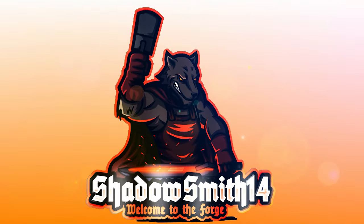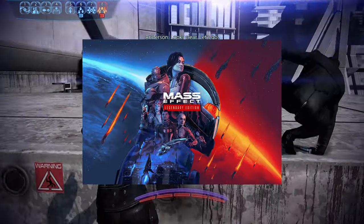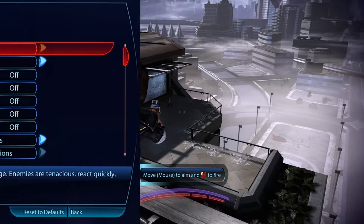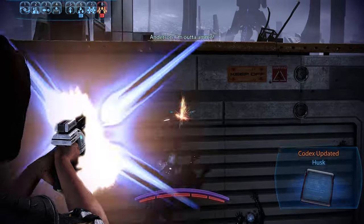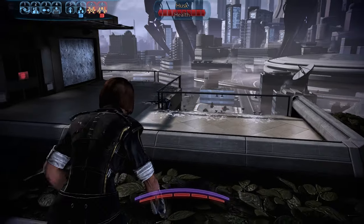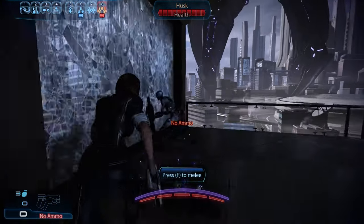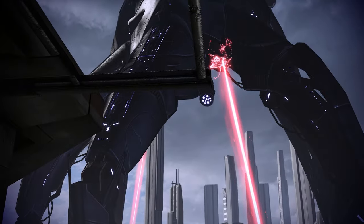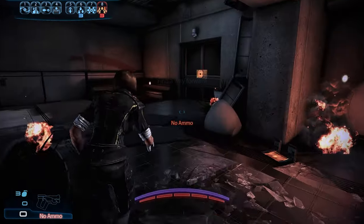Hello everyone and welcome back to The Forge, your place for gaming news, reviews, and content. Today is going to be the first video in a series of guides for the various classes in the Legendary Edition of the Mass Effect trilogy. We're going to be discussing the various classes in alphabetical order, tailored for Insanity difficulty, so we're going to start things off with the Adept.